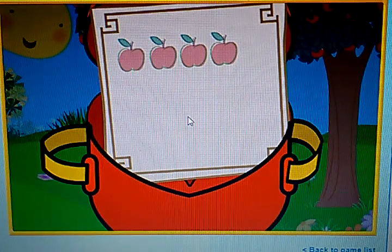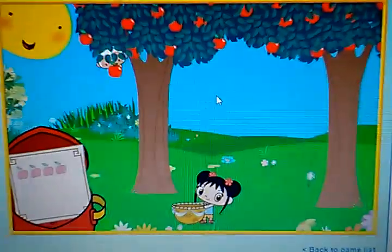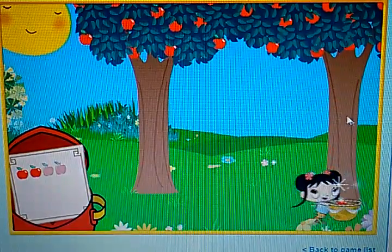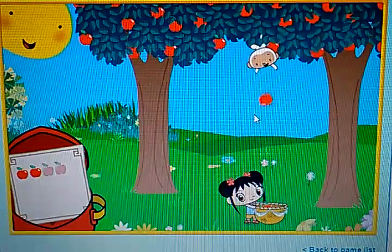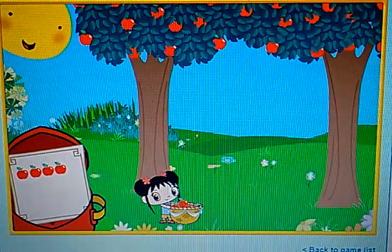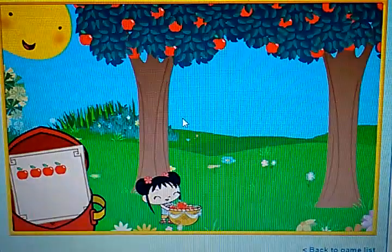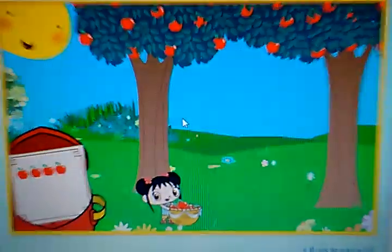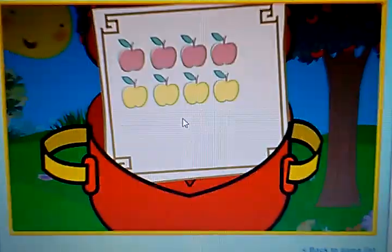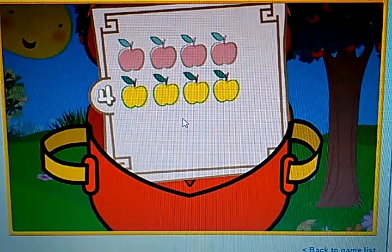Look at the recipe card. It says we have to catch four red apples. Let's go, go, go catch those apples! One red apple. Yay! Two red apples. You're good at this! Three red apples. Good! Four red apples. Nice catch! You're good at this! And four yellow apples.